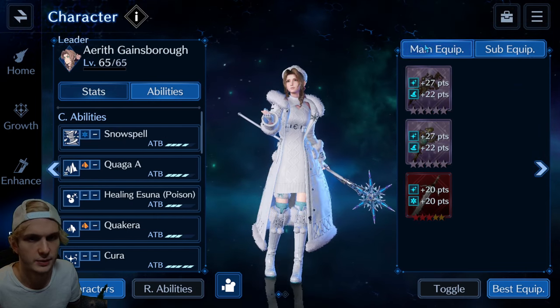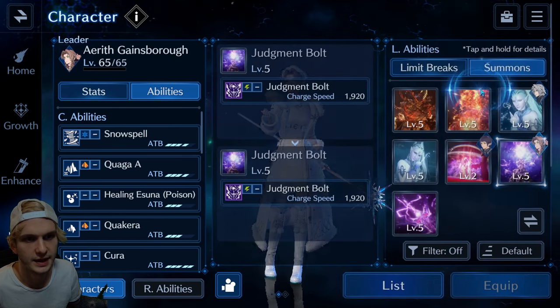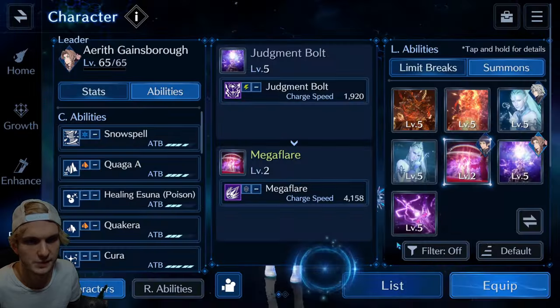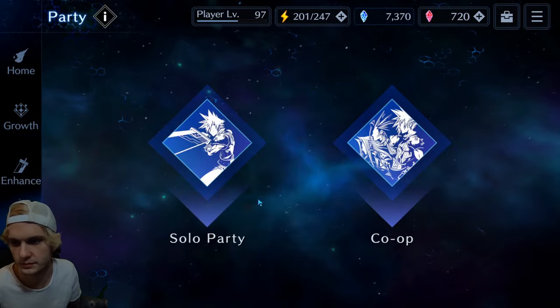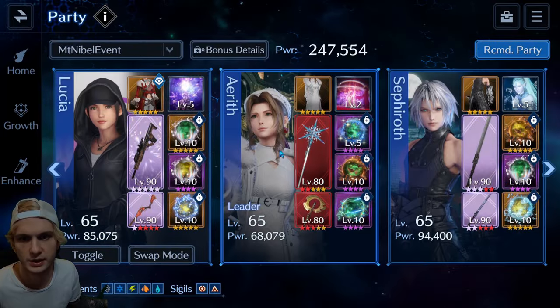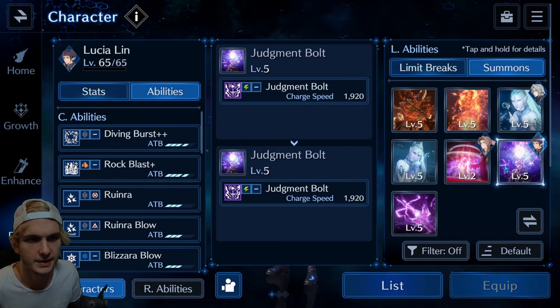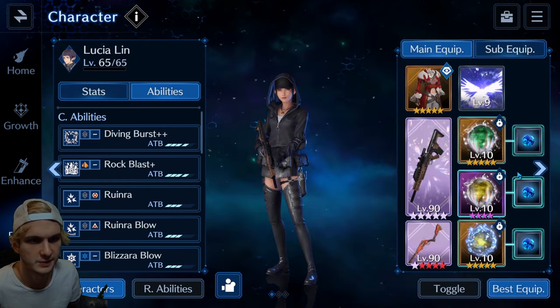Over here we're going to check out Aerith. Again, this is what I used in the run coming up, but I think I'm going to prefer using this other option. I haven't checked if the bosses are weak to attack resistance down yet, but I might consider this if they are, and if not, I'm going to consider the other. That's why I just recently switched that.